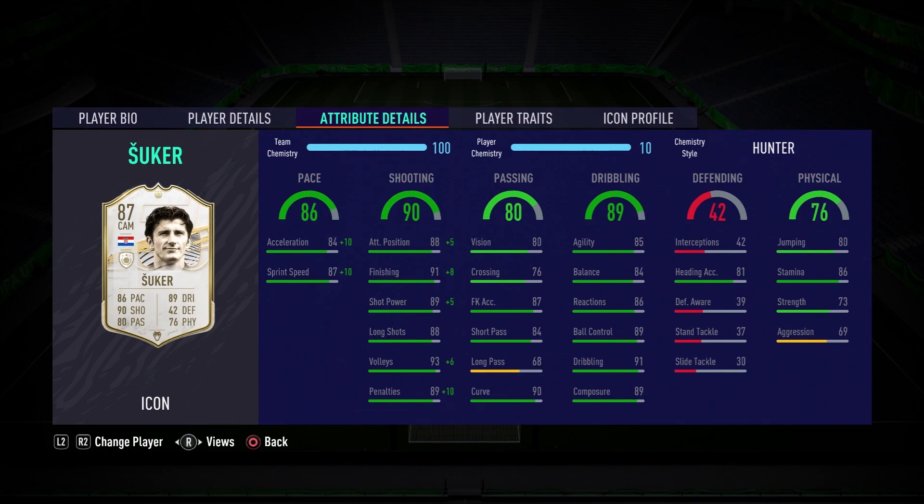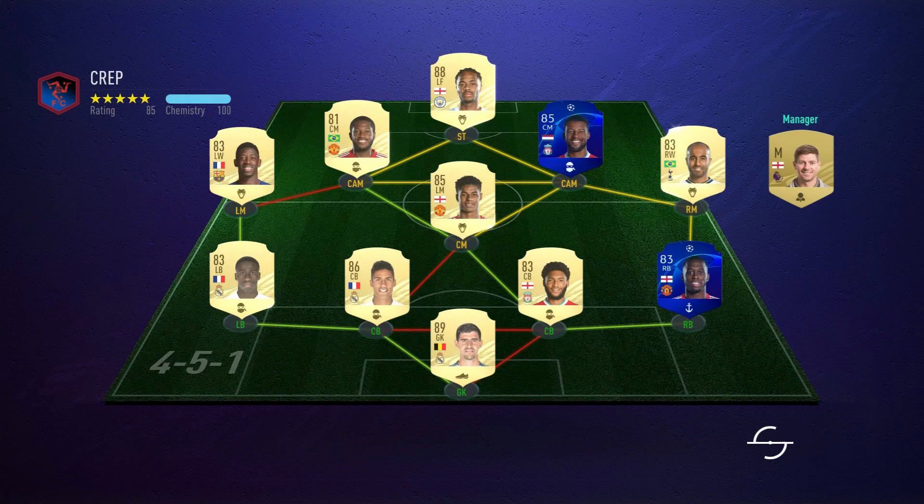How are the physical stats looking? They're looking alright. He's 6 foot tall with a decent jumping stat of 80 and not bad heading accuracy of 81, so hopefully we can make the most of that. He's also got strength of 73 and aggression of 69 — neither standing out too much, but hopefully he'll feel pretty good in possession and be able to protect the ball. Without further ado, let's get into some games.